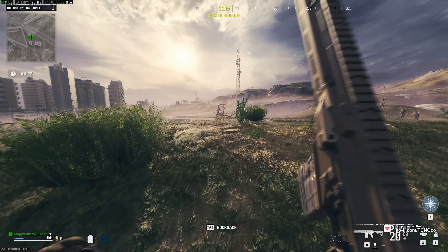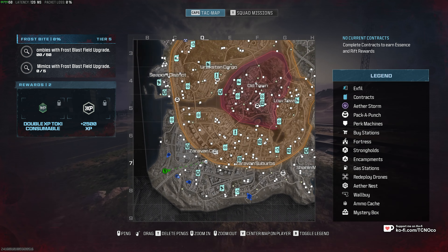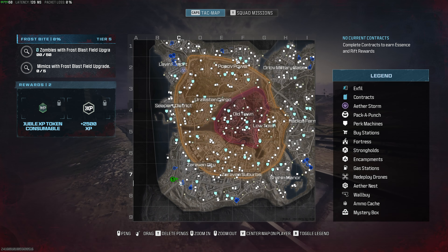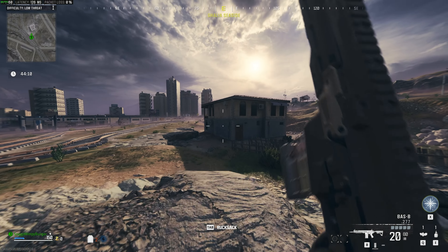When you have this, all you need to do is charge it up so we can use it. In order to do so, simply make your way to Exville to farm up a bunch of zombie kills as quick as possible. Essentially, the more zombie kills you get, the faster this charges up.